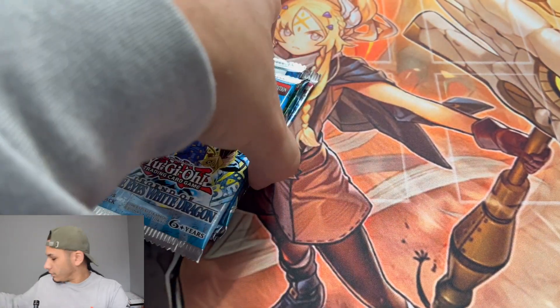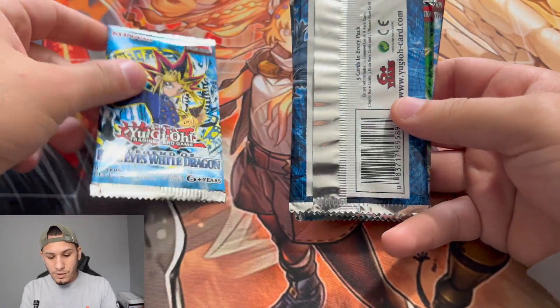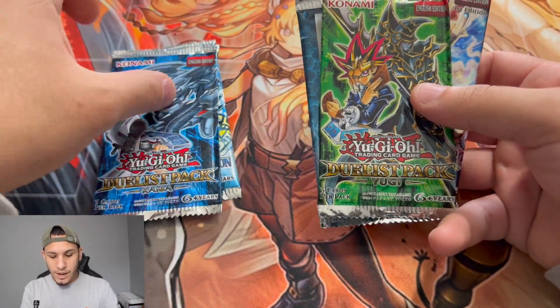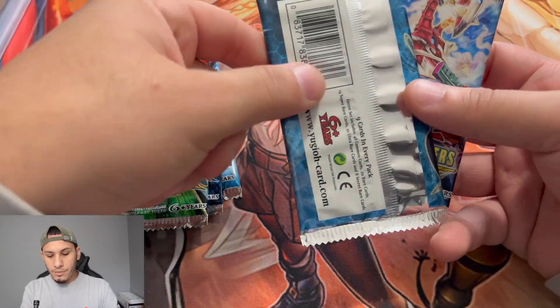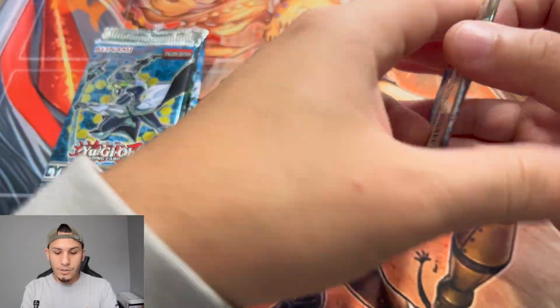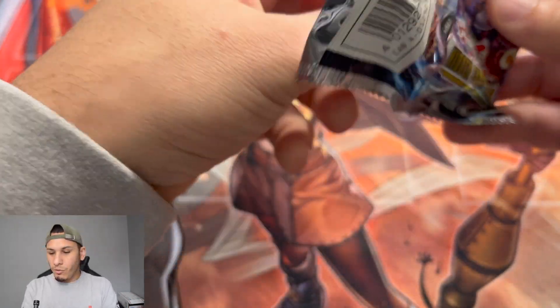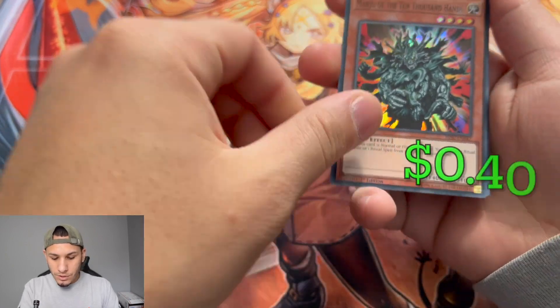We're gonna get all the packs out. We got a LOB pack, a Duelist Pack Yugi, one for Kaiba, a Cybernetic Horizon, and Hidden Summoner. We're going to start with the one that's considered the least good.